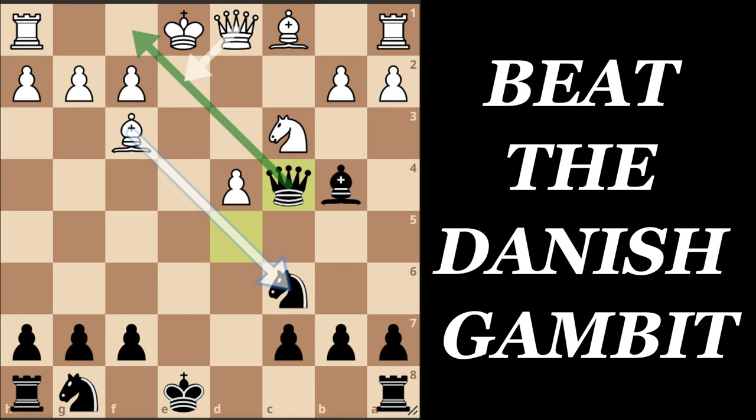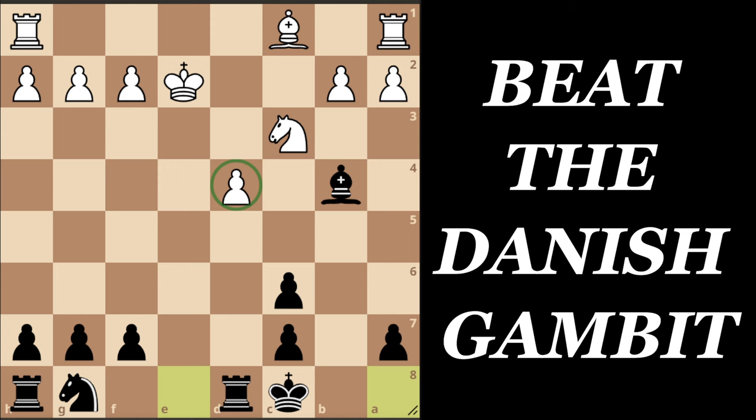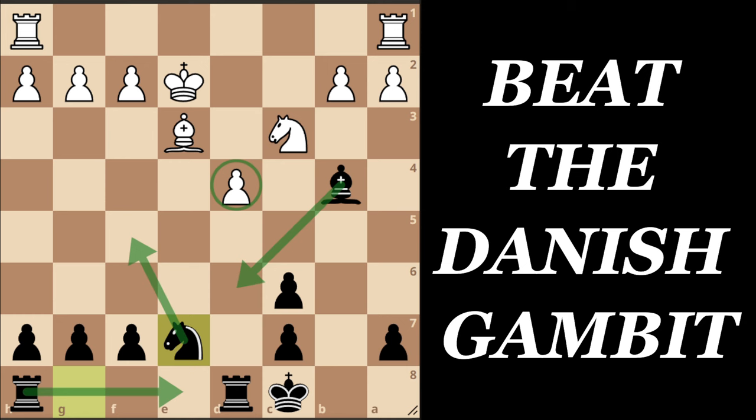The main move for White here is to capture on c6. But a lot of players confuse the move order and go Queen to e2 first, which is a blunder - because we can trade queens and take the pawn. This is why White takes on c6 first, and now we need to remember that we capture with the pawn. White is still stuck and cannot castle. White goes Queen to e2 trading queens, and now we play long castle, attacking the pawn on d4. After Bishop to e3, we go Knight to e7 - this is simply an equal position. We can put our knight on f5 attacking the pawn on d4, the rook can join via e1, and the bishop can reroute to d6.